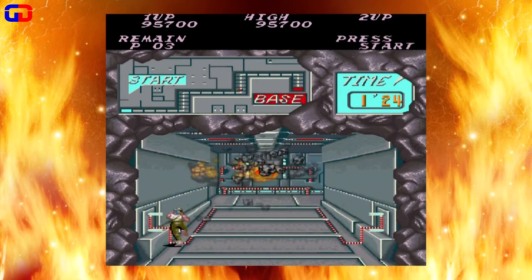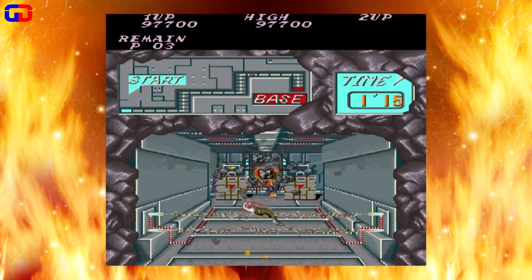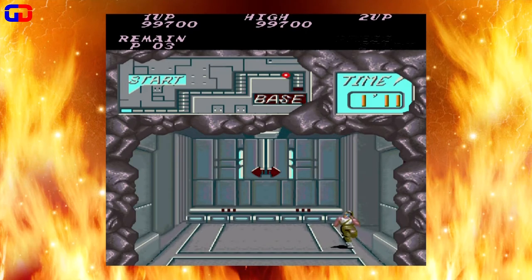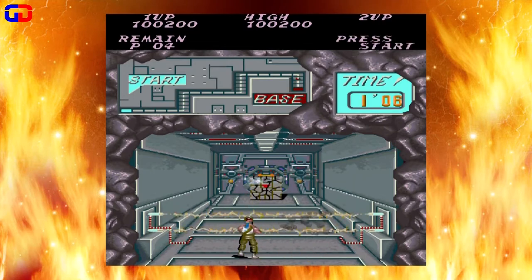Something to note here, and this goes for Super Contra as well: getting the wrong type of weapon is almost as bad as having a death, because it's going to lead to a death in most cases. Just try to avoid the bad weapons. If you have the spreader, avoid all power-ups at all costs.